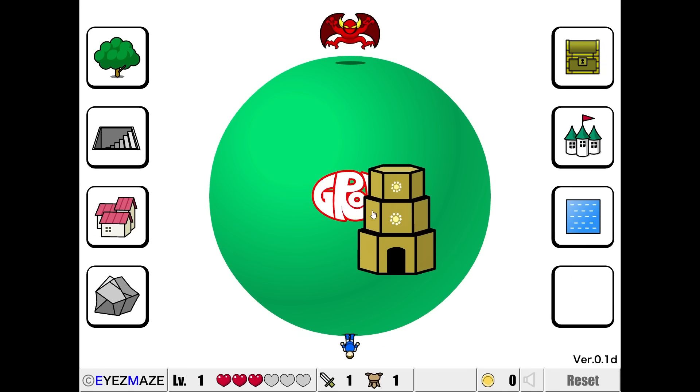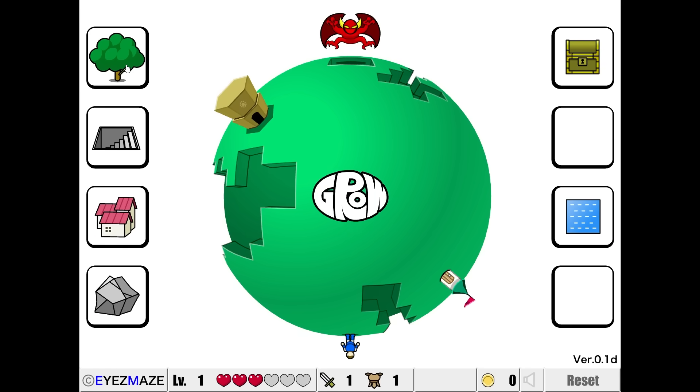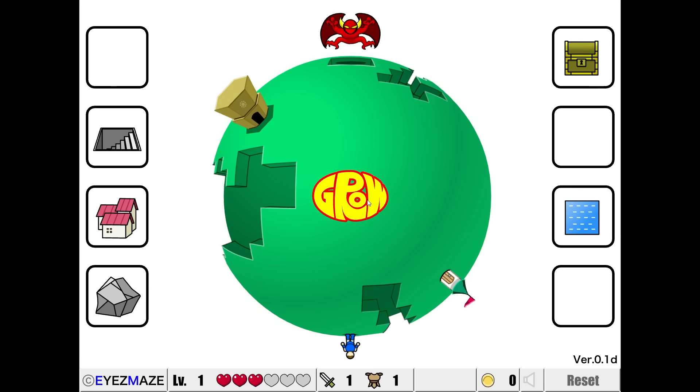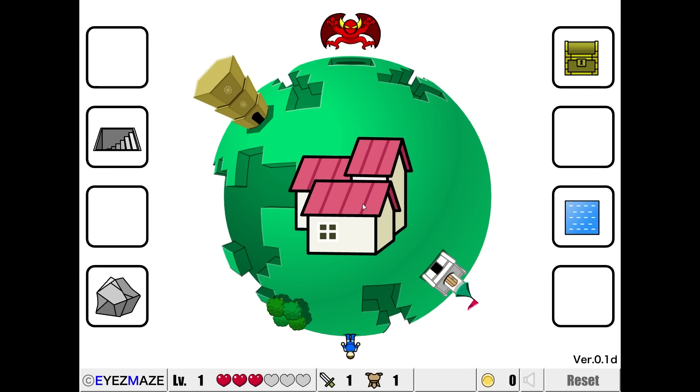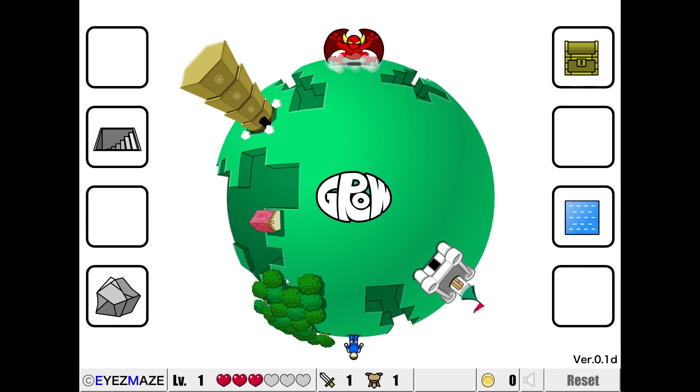All right, we're getting really close. We're going to start with the temple like we did last time. Next, we're going to go with the castle. I think I want to go tree — let's just try it with the trees first. Now I'm going to go with the house. If this levels all three, then we're in really good shape. Okay, that leveled good, that leveled good — everything leveled!